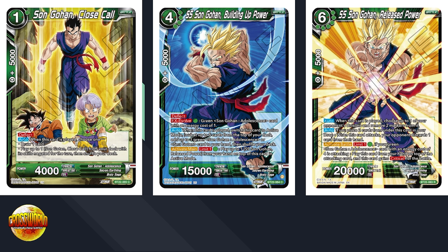Gohan Release Power is a six-cost 20K. When this card's played, remove two markers from a unison. Auto: if you place two cards from this card in your drop when this card attacks, your opponent discards one card from their hand. Then activate battle, limit one — which the leader can reduce to zero cost if you discard a card — if your green Gohan Adolescence with energy cost of four is attacking, play this card from your hand on top of the attacking card and it gains critical for the turn.